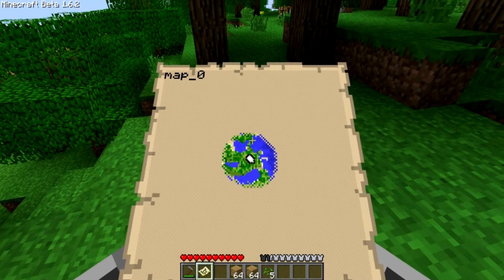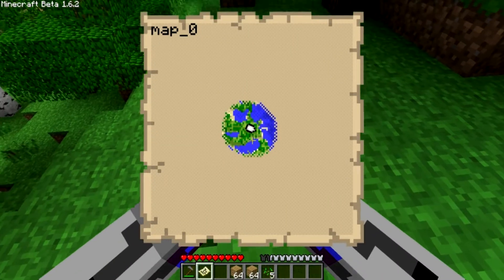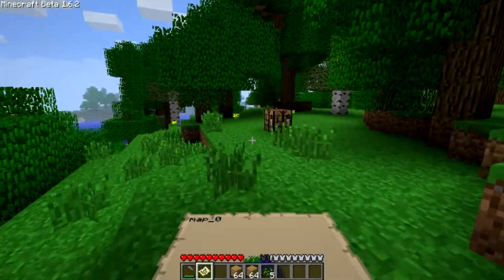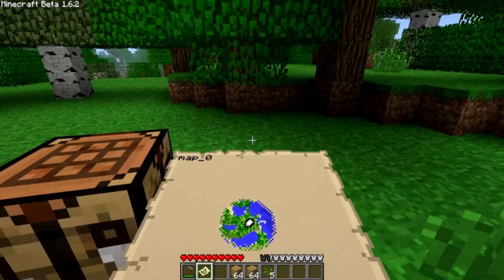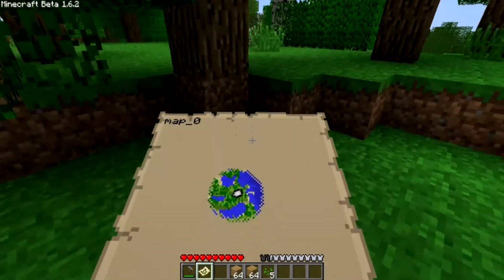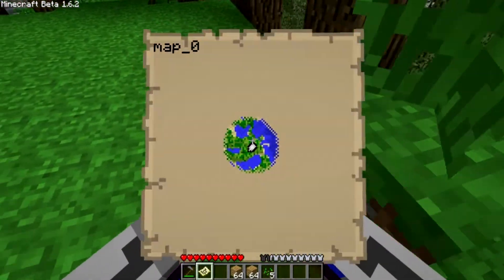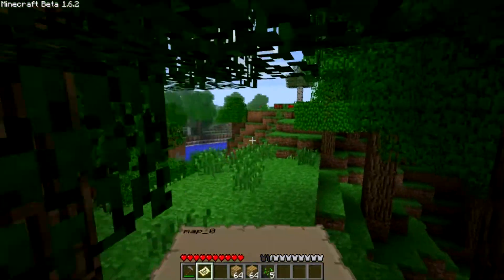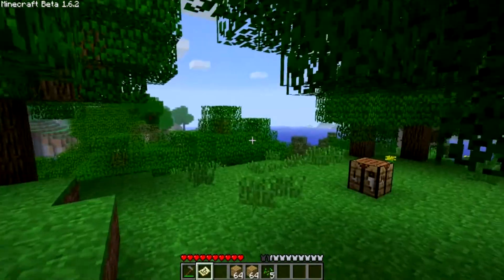And of course when you take it up, it has a little nice animation. You can also look up like this and see where you walk. And if you look down, your character will take his hands up to the map and drag it into the center of the screen, so you can look into it and walk. That's a really nice feature.